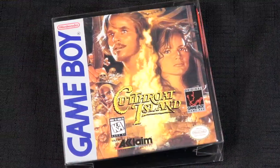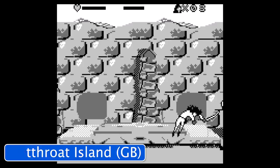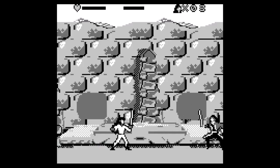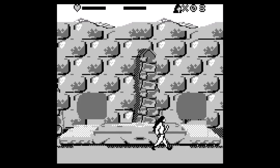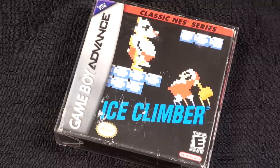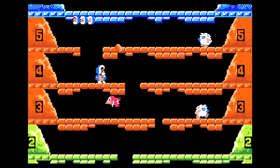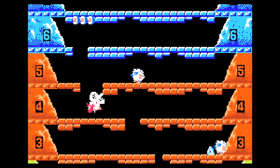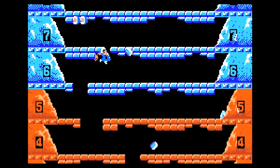We're going to go with some Game Boy games. First is Cutthroat Island, which is based off the movie — it flopped but it's a decent movie. For the Game Boy it's more like a one-on-one fighting game, kind of feels like Prince of Persia. Also got Ice Climbers — I picked this up because my friend Marcus did a video about the top 10 Nintendo games in 1985 and had this on there. I found the Game Boy Classic NES series version. I've seen the cover a billion times but just never played it.